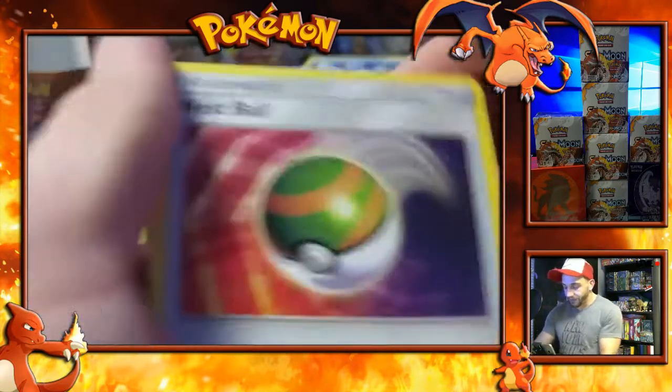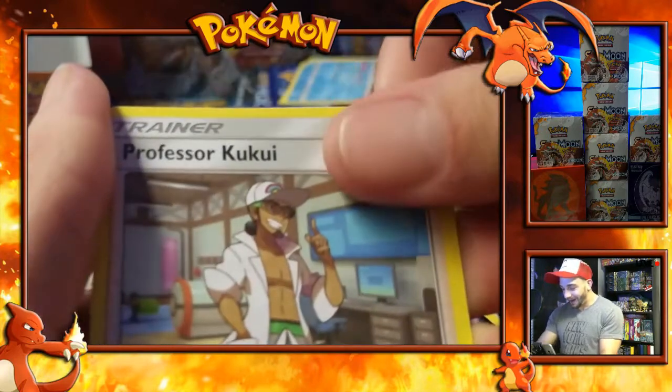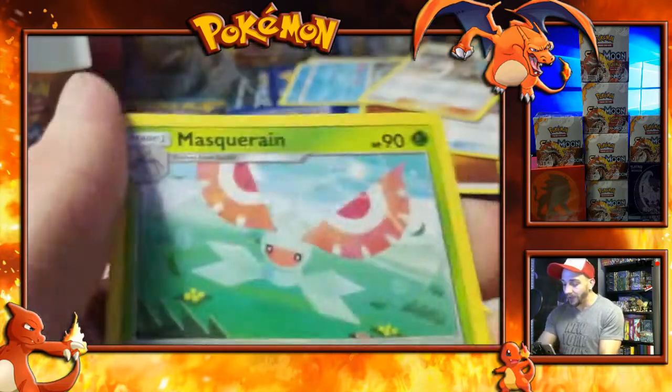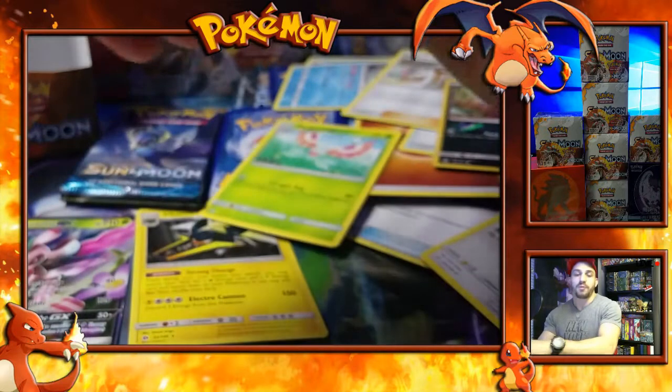Fighting Energy. Nest Ball — we got the Secret Rare. Professor Kukui, a Reverse Holo, an Alolan Meowth, and a Maz Koran — not holo, Rare.